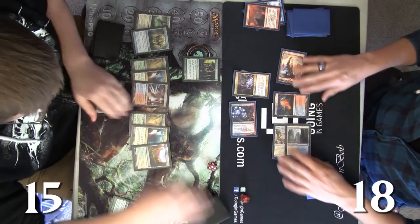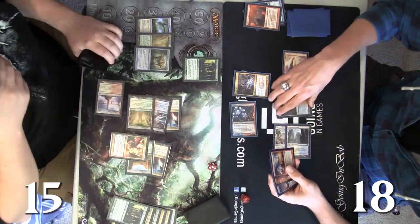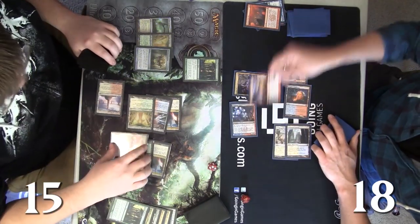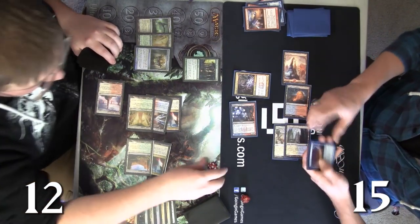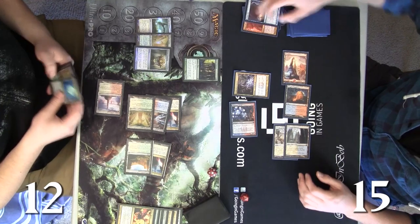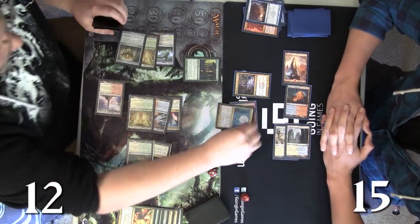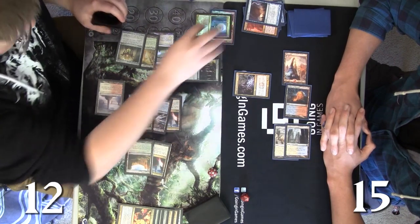How much is he going to Rakdos Return Josh for? That has to be what he does. Josh is going to Lightning Strike in response to take Andy down to 12, but then Josh is going to have to discard the rest of his cards — so he loses that other Boros Charm and that other Cyclonic Rift. Now Andy can just do whatever he wants; he'll finally deal with that Frostburn Weird and pass it back.